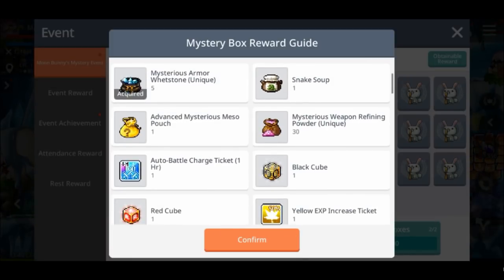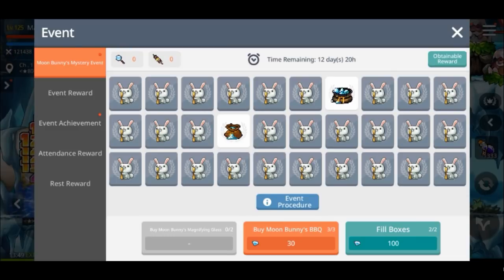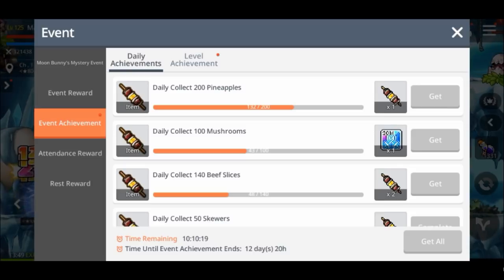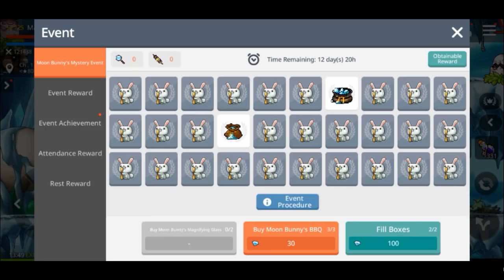I got the top reward there — the five unique armor powder. That's not too bad and I can still open three more once I get the barbecues from the event. I've still got to collect some pineapples and then I'll get two more of the barbecue from those beef slices.